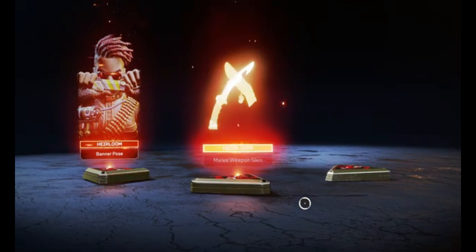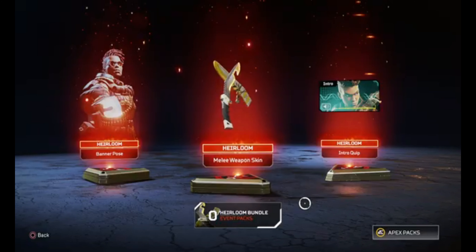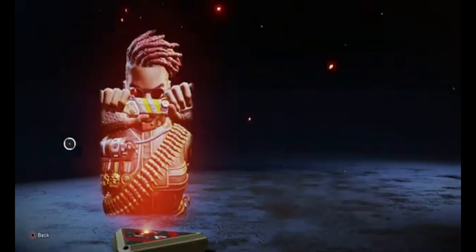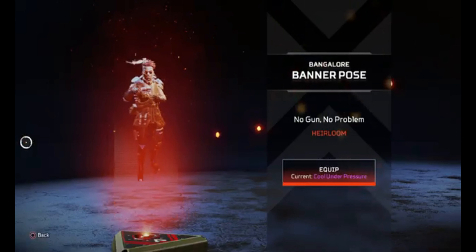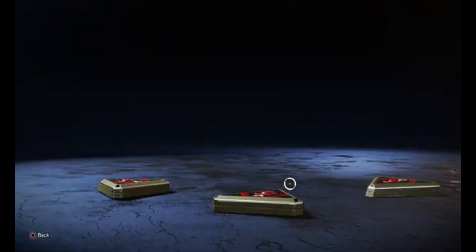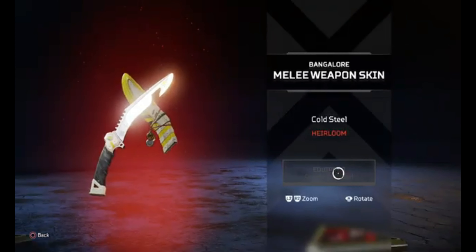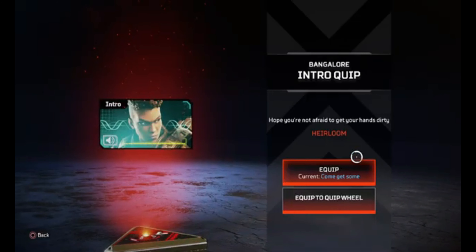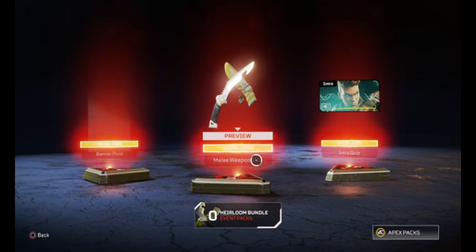Bang bang bang — let's go! Let's get a look at that banner pose again. Okay, Bangalore — we get you, we like you here. Equip that on there, and I'll be quiet for this as the intro equips. 'Hope you're not afraid to get your hands dirty.' Oh, a little bit small but I like that actually. It's actually quite a cool one. So we've got all the collection event items — there was also the Caustic skin that we got.